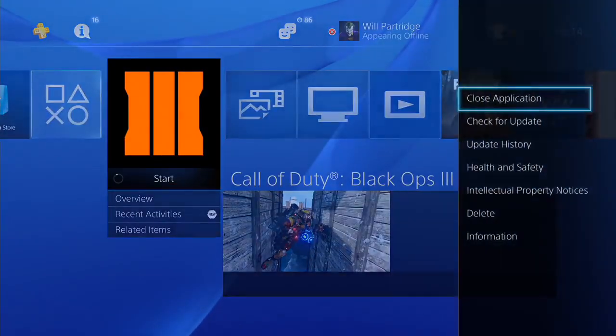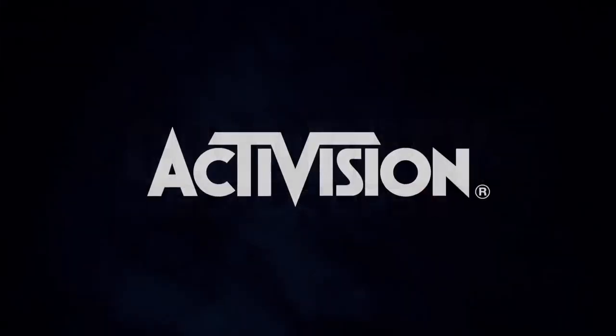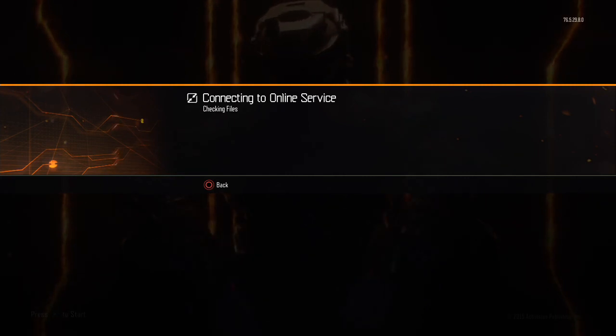You're going to close the app for Black Ops 3 and then go back into Black Ops 3. I'll speed up the process so you guys don't have to wait. Once we're back into multiplayer, go to black market and there you go — we should have the new CryptoKeys up in the top right hand corner.